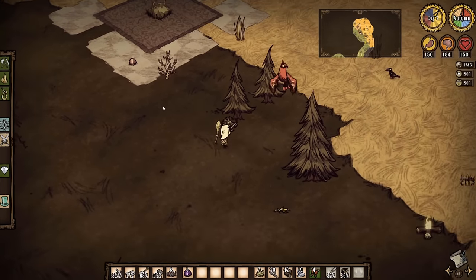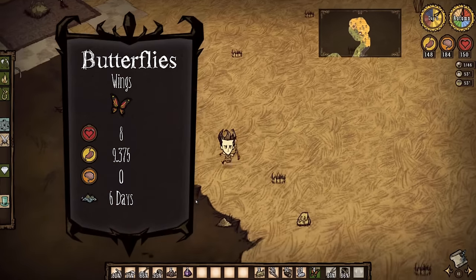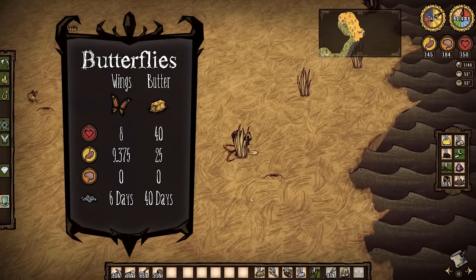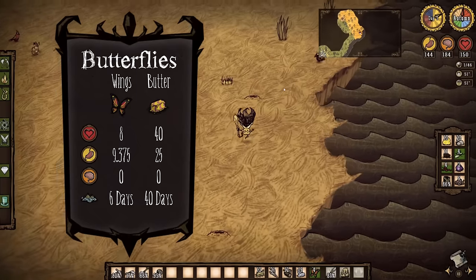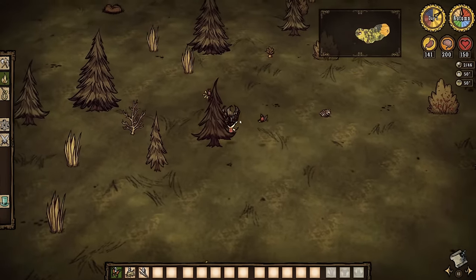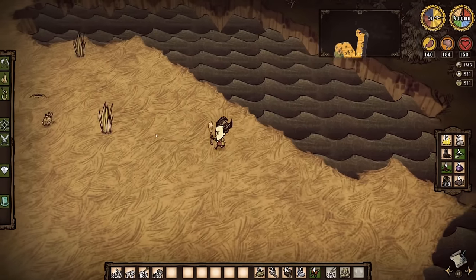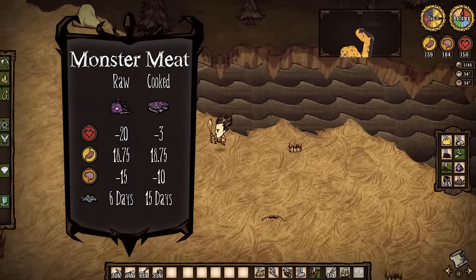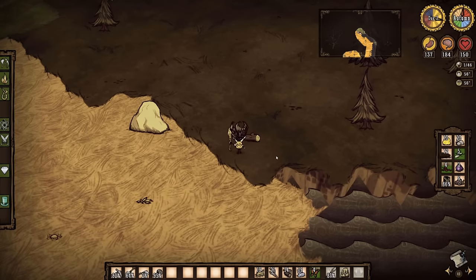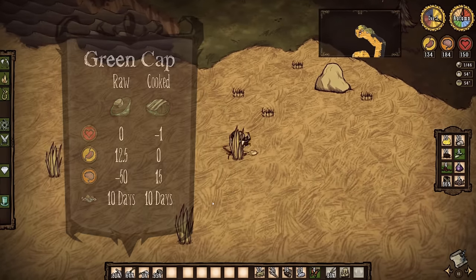One surprising source of great early game food is butterflies. Able to be gathered with your bare hands, butterflies spawn from flowers and when killed drop butterfly wings that can be eaten raw for just over 9 hunger while also boasting health restoration of 8 points — definitely keep that in mind if you get hurt. They also rarely drop butter, which heals an amazing 40 points, fills 25 hunger, and has a shelf life of 40 days. Even better, butter can be used in the crockpot to make waffles. If you manage to pick up any monster meat, it should not be eaten raw or cooked, as it will drop your health and sanity. Also, a cooked green mushroom is good at restoring sanity, but don't eat the raw green mushrooms — they're psychoactive.